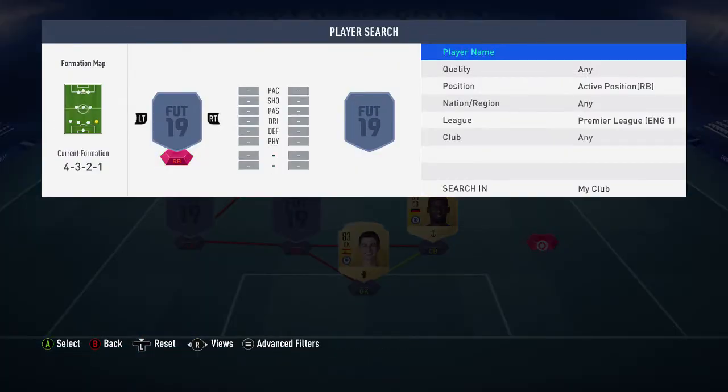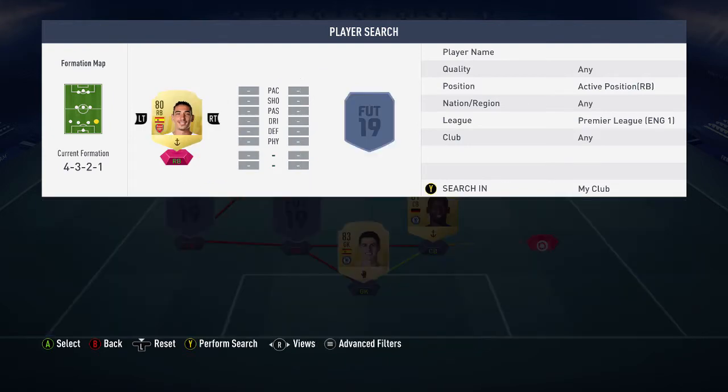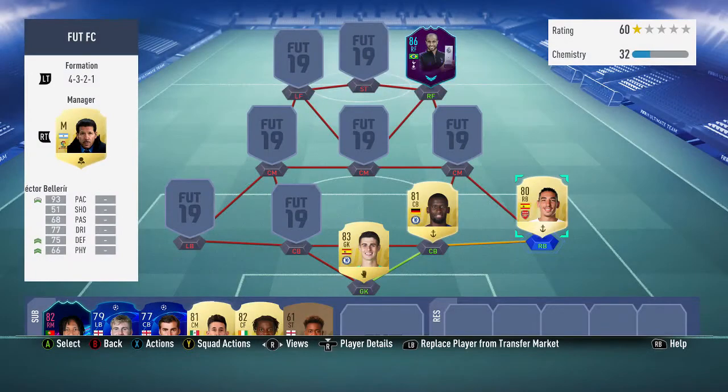Right back, Hector Bellerin. Fast. About five foot nine — not too big, but big enough, and extremely fast. A Premier League right back who costs about 4k to 4.6k. Bellerin is exactly what you need at right back. There are better options like Pereira or Walker, but on this budget, Bellerin is a very, very good right back and he'll do the job just as you need.